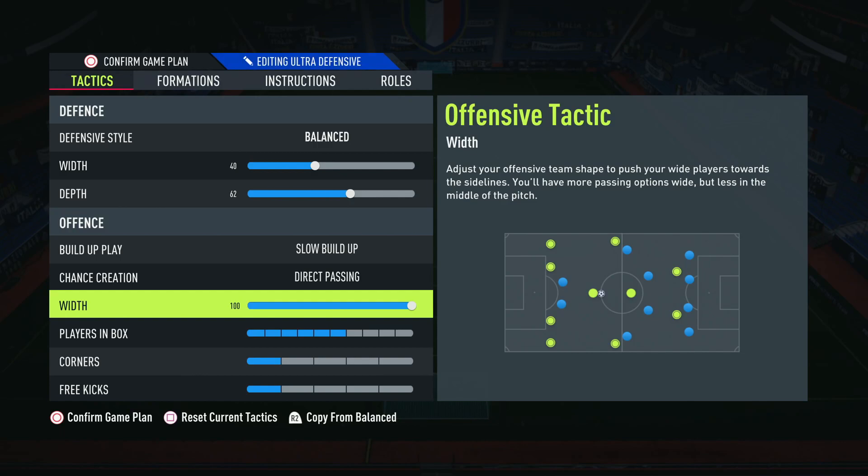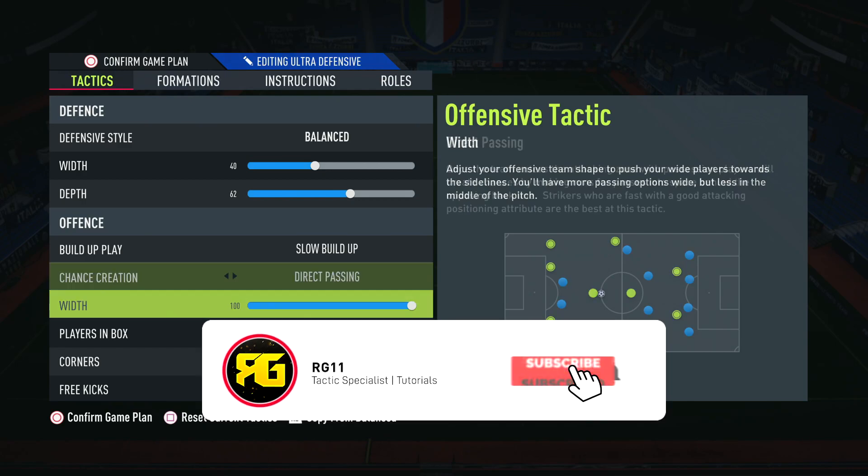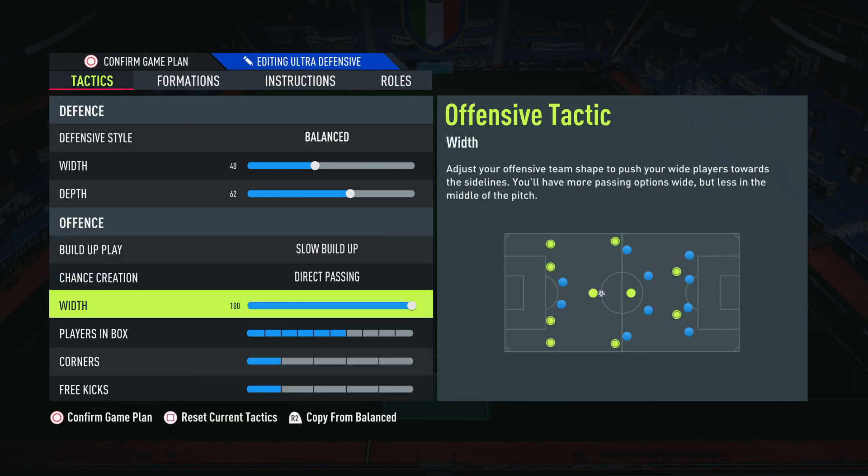In terms of offensive width, I like to play on 100. It does mean your midfield gets opened up a little bit, but because we have the back five it shouldn't matter too much — you should still be very hard to break down. The offensive width being on 100 is mainly because I want the wingbacks to get forward, attack, and really support the guys up front, since they are your width. Having them on 100 also means you're pulling your opponent's midfield apart — they have to get out wide to press you, which opens up space in the midfield for your midfielders to fire passes through to your strikers. This combination is one of the reasons this formation is so effective.